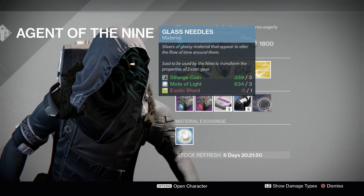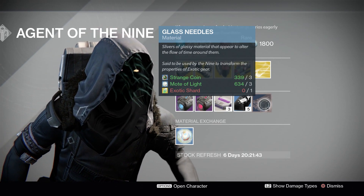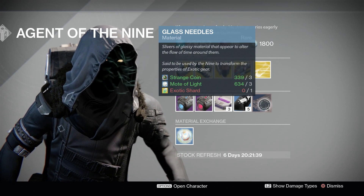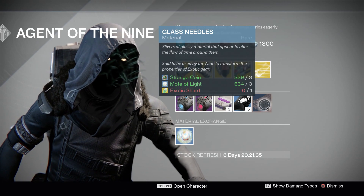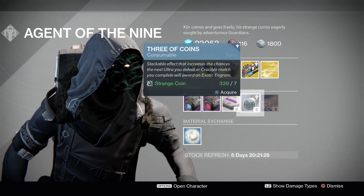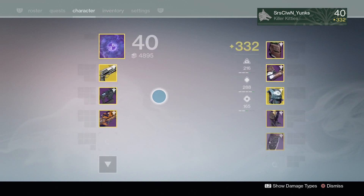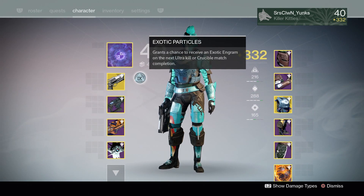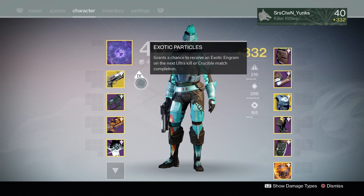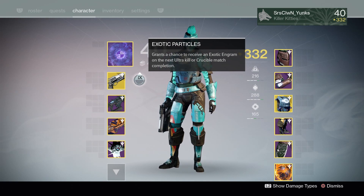Moving on to the glass needles. This will cost you three strange coins, three motes of light, and one exotic shard. This will change and alter your perks on your exotic armor. So let's say you want sniper ammo but you have sidearm — keep rolling glass needles on that exotic armor until you have sniper ammo. Or if you want discipline but you have strength, keep rolling until you have that perfect roll. So I'll go ahead and purchase my three coins and pop one of these — and right there, exotic particles pops up. It grants a chance to receive an exotic engram on the next ultra kill or crucible match completion — win or lose for PVP. Usually I'll pop this every other PVP match or right before the boss in a strike, and that is how I farm my exotic engrams. Of course, it's not going to drop every time.